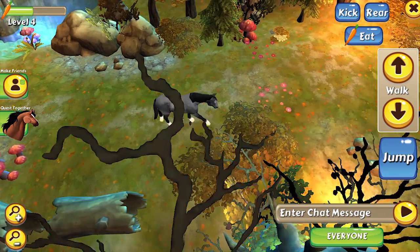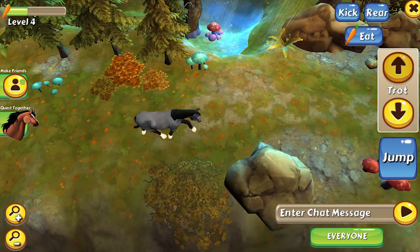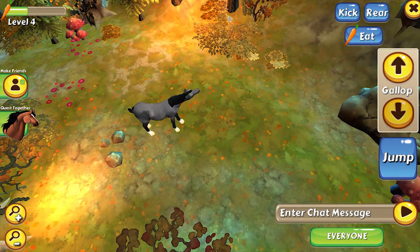Want to go faster? You can choose between three gaits: walk, trot, and gallop. You can change your speed with the up and down arrows on the right hand side of your screen.